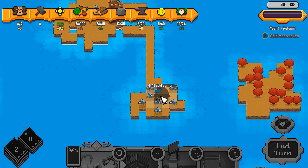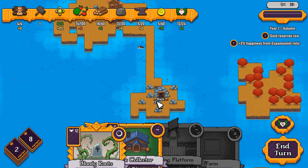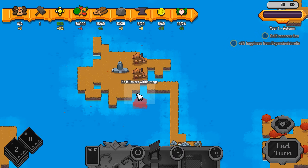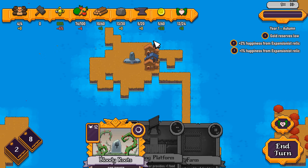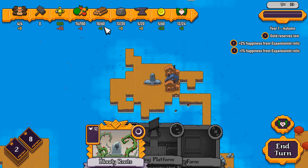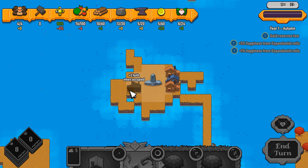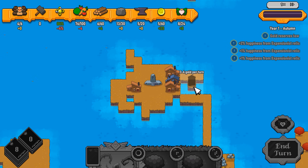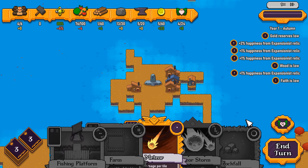Let's place down a gold mine in an area where I can generate a lot of gold from the nearby stones. One problem is your workers will destroy the stone over time, so you'll have to replenish it — that's why we have the Rockfall card. I also want to place down a tax collector. It's going to cost me a lot of happiness per turn, but we get some extra gold. Workers can work in different buildings and can be recalled and reshuffled around as much as needed. Let's take another cabin and a panning hut for some extra gold per turn.